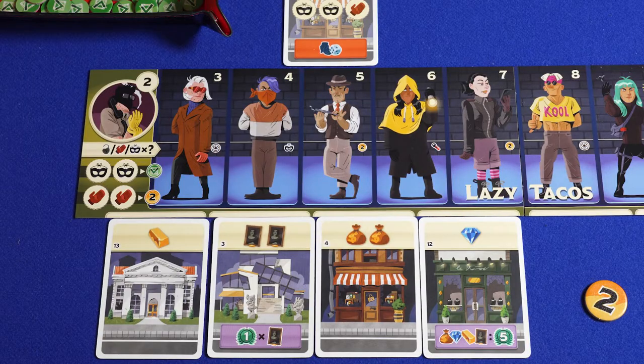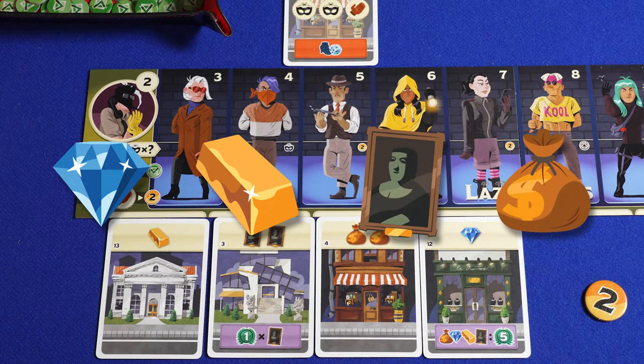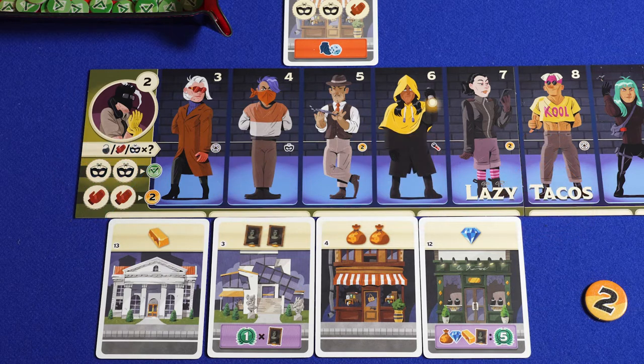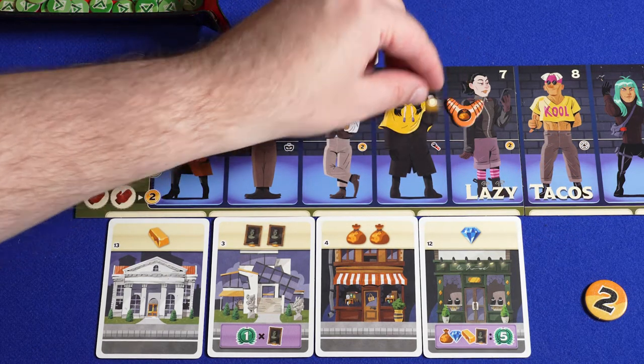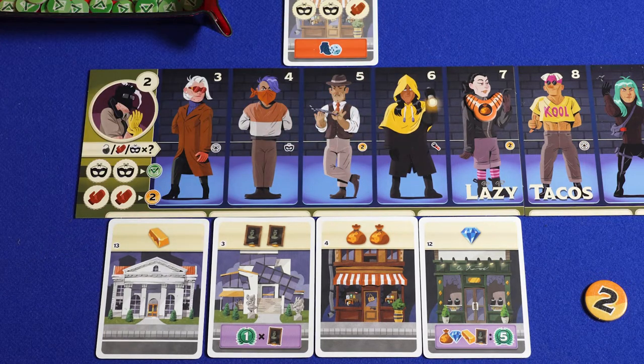At the top you also see the mission symbols: diamonds, gold bars, art, or coin bags. At the end of each turn you check who has the most of each symbol. The reward is a necklace accompanied with a victory point — you place the necklace on one of your gang members, and whenever that gang member is activated, you get an extra victory point. If two players are tied for most symbols, look at the small number to the left of the symbols — the highest number gets the necklace.